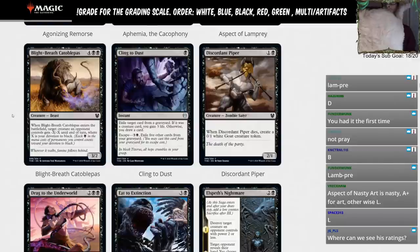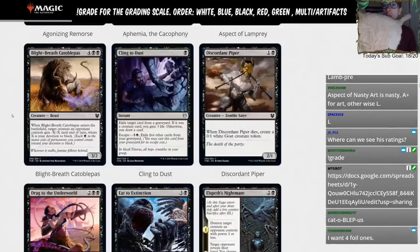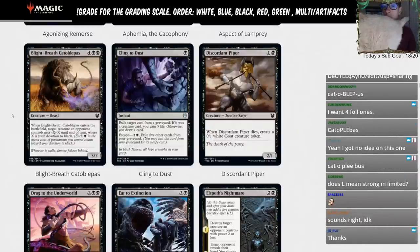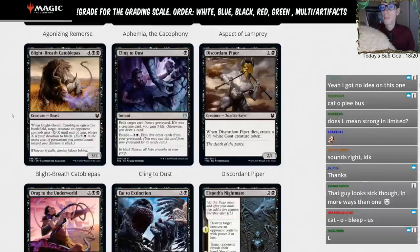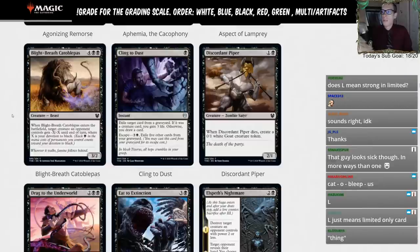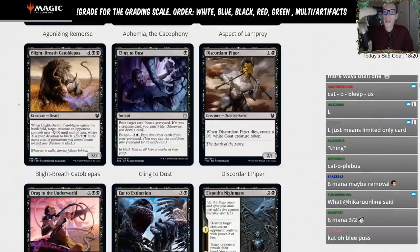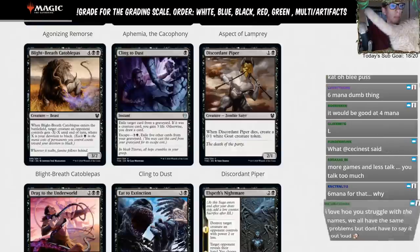Blight Breath — four black black for a 3/2. When it enters the battlefield, target creature an opponent controls gets minus X minus X until end of turn where X is your devotion to black. You could use this like a Ravenous Chupacabra to kill a creature, but it's a six-mana 3/2 and we're not really playing that. If you're thinking about putting this in your deck, you should probably pass on it. That's an L.